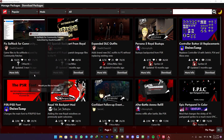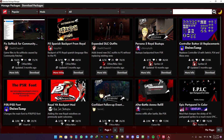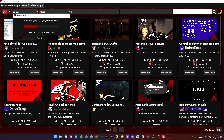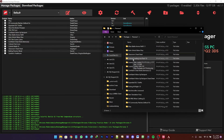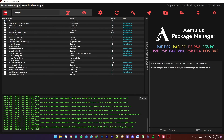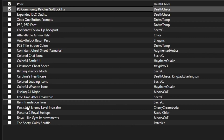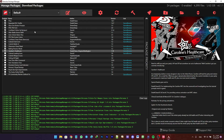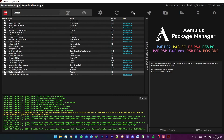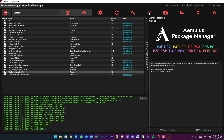There is one mod you should absolutely install: Fix Softlock for Community Patches. You can install other mods too — most are compatible with P5EX — either downloading directly from iMolos or dragging already-downloaded mods in. After installing your mods, drag the P5 Community Patches Softlock Fix to the lowest position in the list, since it is a low-priority mod. Enable your mods and build the package by clicking the hammer icon. When it's done, you can open your game from iMolos by clicking the Launch icon, or simply open it from RPCS3.